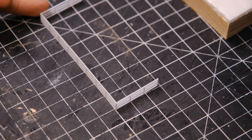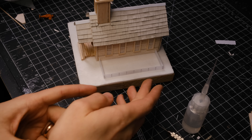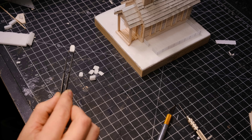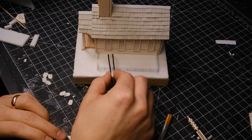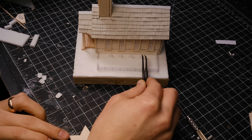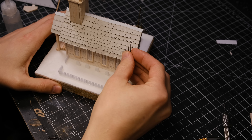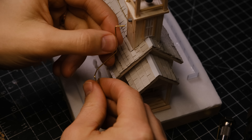I glued more of that styrene together to create a little fence to go around the graveyards. I added one to either side of the church because I felt like one was just a little too small. I used some styrofoam, cut it up into little gravestones, and used some PVA glue to stick those in place. Then I started adding some more greeblies, including antennas and some bent guitar string and brass rods to the outside to connect various details together.